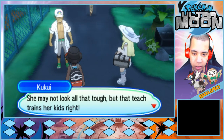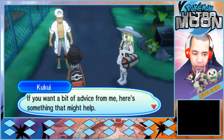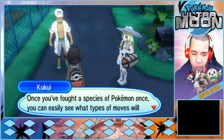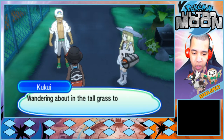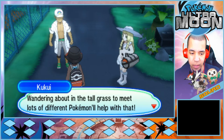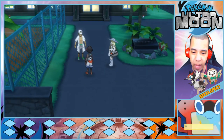She might not look all that tough, but that teacher trains her kids right — one of her students is even a captain. Here's some advice: once you've fought a species of Pokémon once, you can easily see what types of moves will work best on it in your next battle. Wandering about in the tall grass to meet lots of different Pokémon will help with that. Battle all the Pokémon — battle all the time!